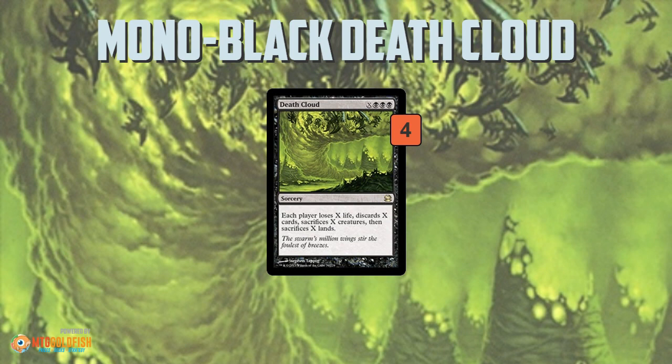Death Cloud is an example of a symmetrical effect. We talked a couple of weeks ago on our Brewer's Minute about how to build around a symmetrical effect. The basic idea is you want to exploit the information gap — you know you have Death Cloud but your opponent doesn't, which means you get to play cards that work well with Death Cloud while they do not. Even though the effect is theoretically symmetrical, you will get more advantage out of Death Cloud when it resolves, and just about every card in this deck is built around making Death Cloud as good as possible.